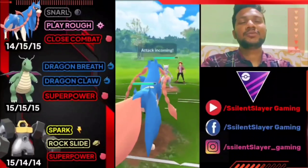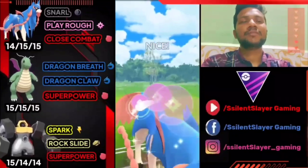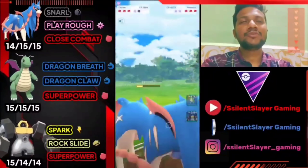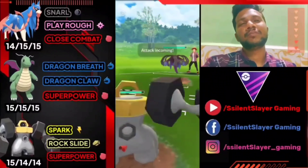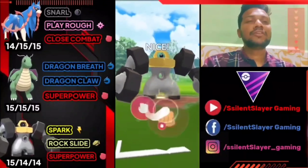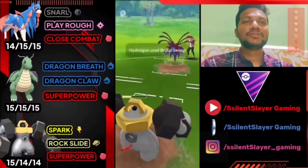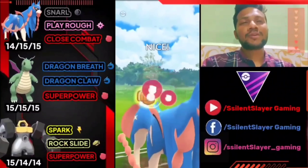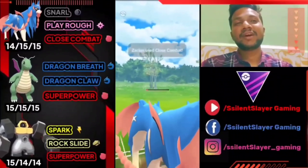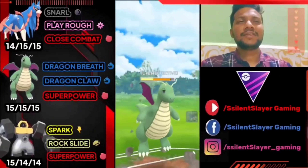Zacian versus Mewtwo — good start, but Mewtwo's Psystrike does big damage, almost more than 50% of health. We go for Play Rough since Close Combat doesn't do much here. Opponent uses their shield to take down Mewtwo. Opponent delivers Play Rough to Dragonite since it's super effective. Opponent uses their shield because of Superpower debuff — if no shield, Melmetal will be gone. Opponent goes for Brutal Swing and we have two Close Combats ready. Opponent brings Melmetal now and has only one shield left with Mewtwo still in reserve — a little tough for us.